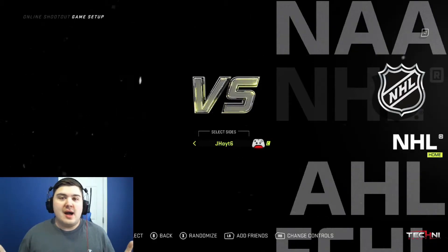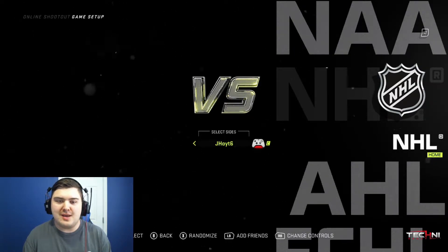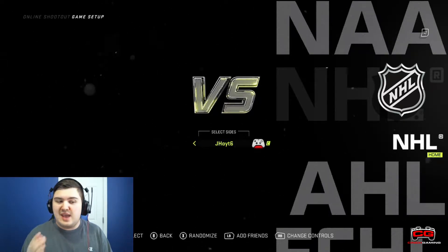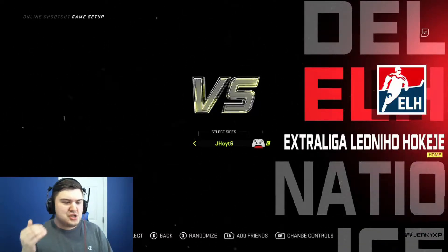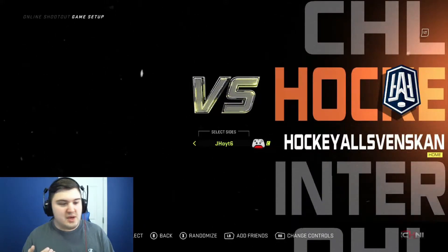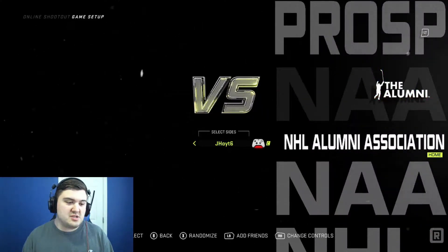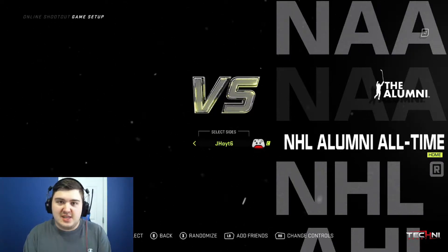Without further ado, let's pick our team. Here we are on NHL — I know it's hovered over NHL, but we'll forget about that. I've got a random number generator up on my other screen. It's 1 through 14, so if you look down through here, we've got the AHL, ECHL, the SHL, the Liga, the DEL, the ELH, the National League, the Ice Hockey League, the Champions Hockey League, international teams, OHL, QMJHL, WHL — we're ignoring the prospect teams — and then the NHL Alumni Association. There are actually 17 different non-NHL leagues we can play from.